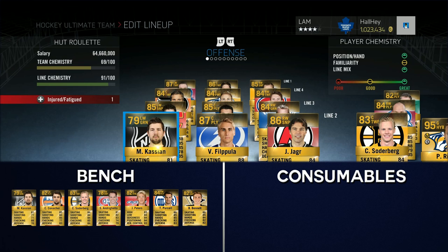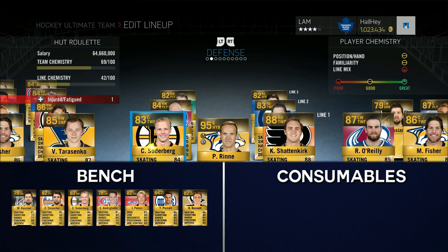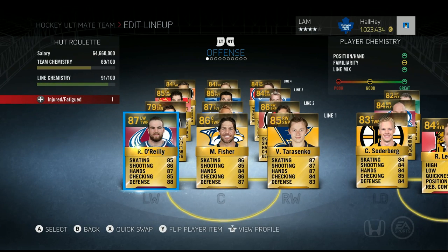We added Kassian on the left wing of the second line — I'll show you his stats in a little bit. I also threw in Soderbergh playing alongside Shattenkirk, lining up the left side with someone with good defense, and Soderbergh was the best one on the bench. The team is ready. I've moved Robin Lainer into the first line goalie spot — I want to get Pekka Rinne a little bit rested for next game. Let's start up our first game.